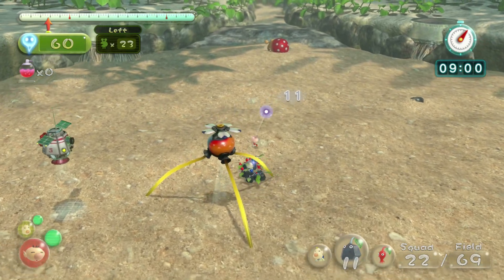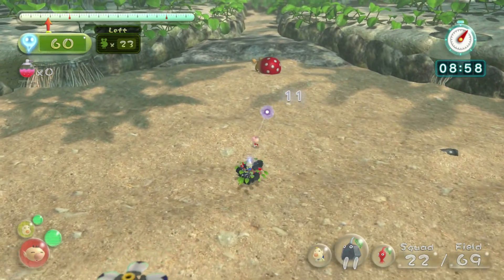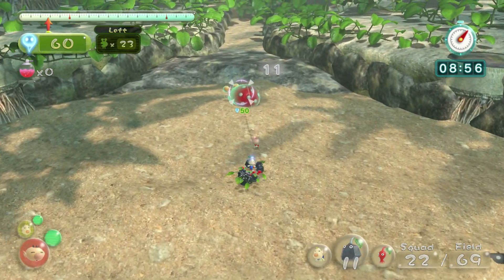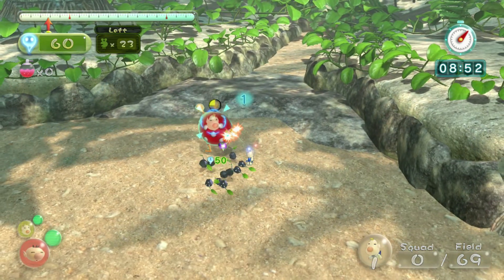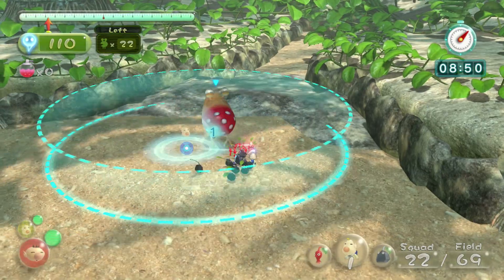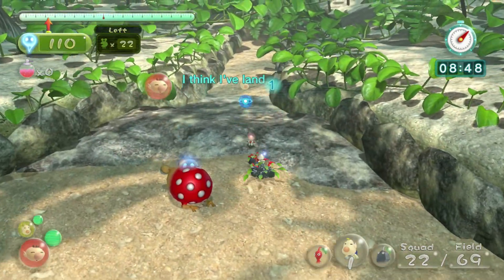Get the Pikmin — we've got 11 rocks and 11 reds, so now we can fight the big one. What I like to do is target and swarm because he dies like 99% of the time. There you go. Just whistle your Pikmin and head over here.